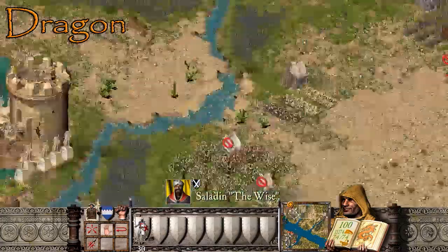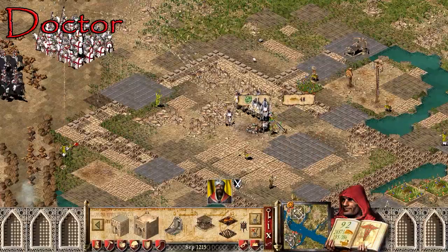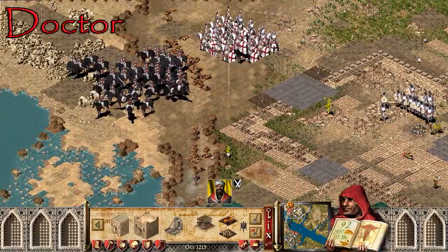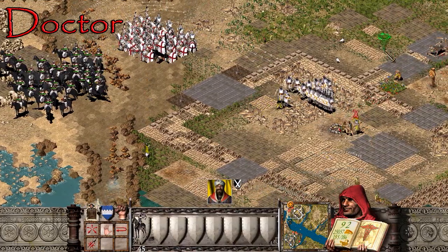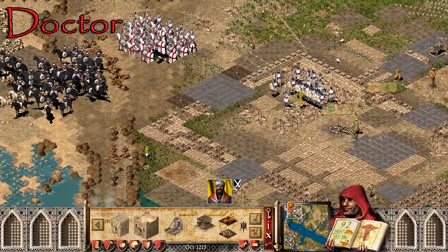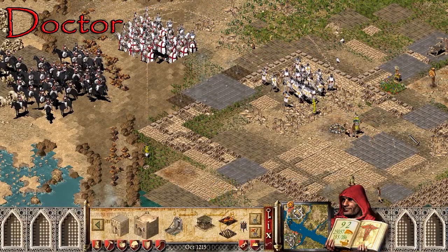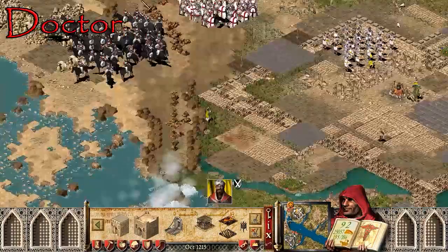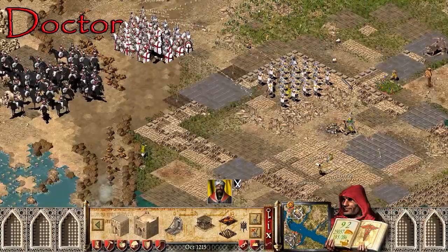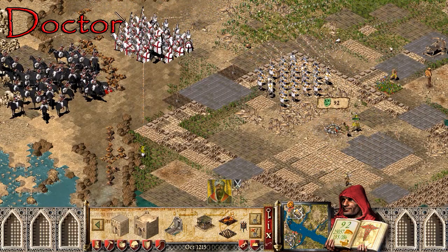I'm just going to hide behind the walls and target the Lord. Oh, don't do this — don't target the Lord. I can see him now because all your handy troops have moved out of the way. Can you take out the Lord with gunfire? Probably. We're about to find out. He's barely taking any damage. Well, I've got time — he is taking damage.